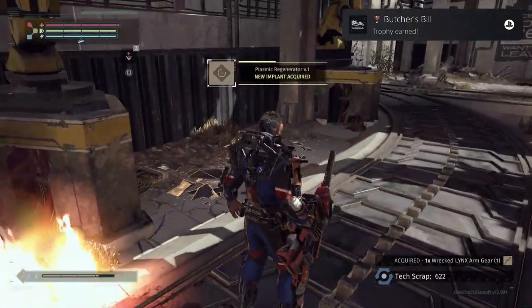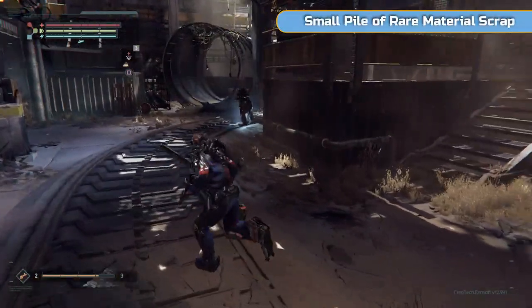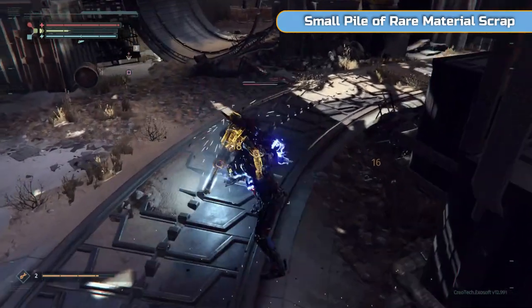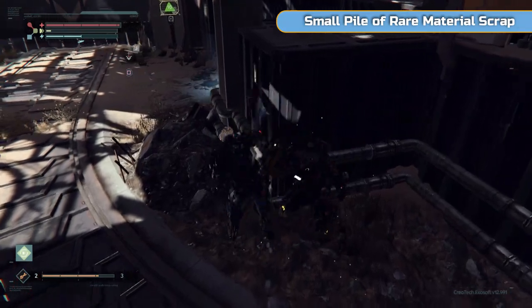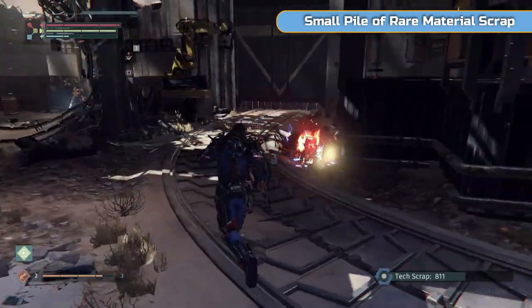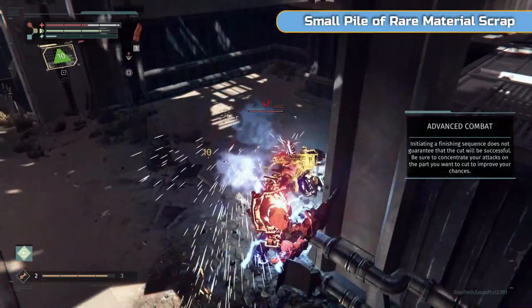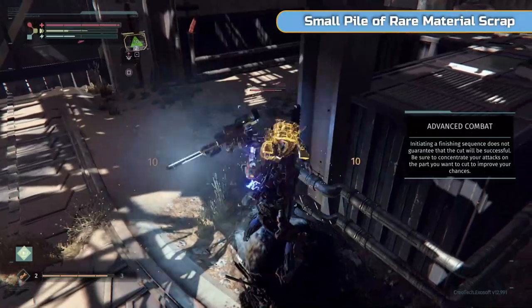Butcher Bill is the trophy for cutting one of each limb type off — one of each leg, head, chest, and arm. You'll get that naturally at some point. I'm also putting up small pile of rare metal material scrap when we find those. If it's a random drop I won't put it in the indicator, as that was a bit of a bad example.